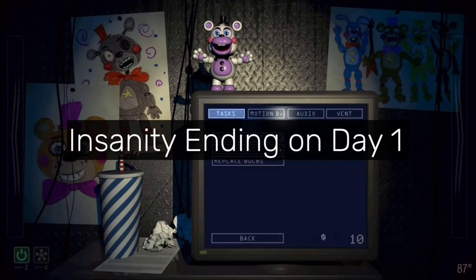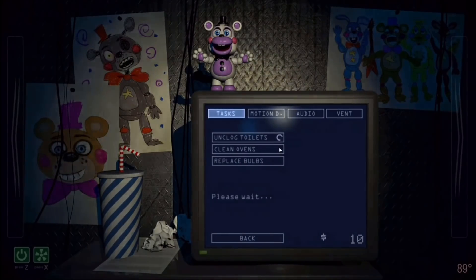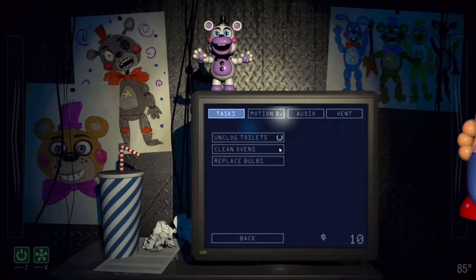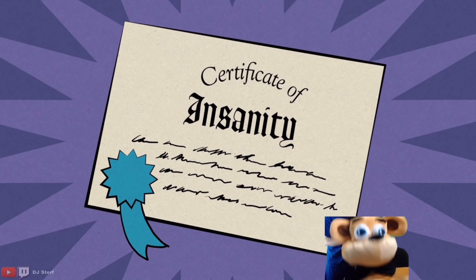Insanity Ending on Day 1. This refers to how to get the insanity ending in FNAF 6 on the first day. Instead of getting the egg baby and all that stuff, if you play the fruit punch minigame while getting many jackpots, you can unlock it that way, without even getting to the night section.